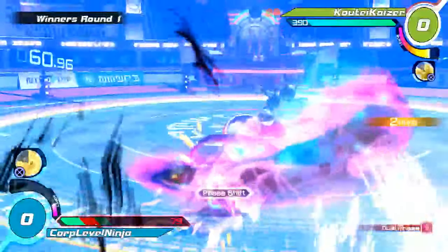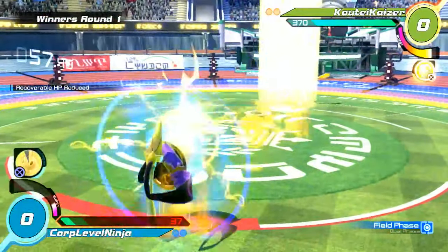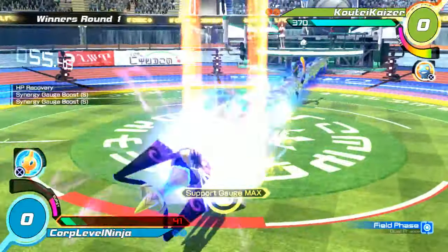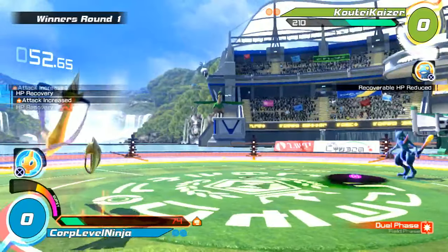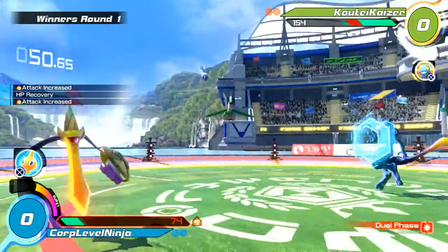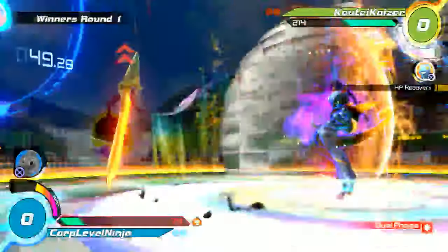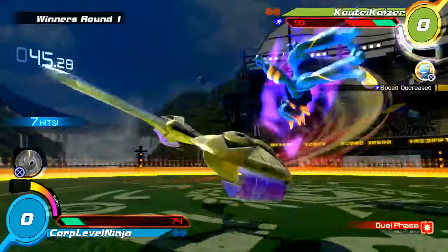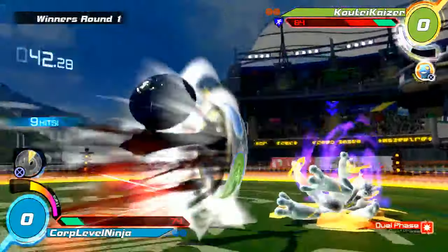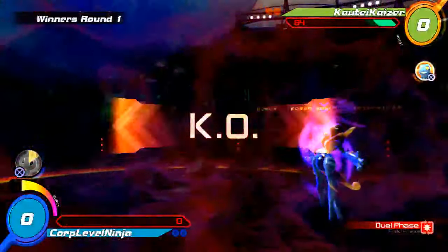That was a bad spot. Pex right there not being buffed — definitely needs that buff. Nice Flash Cannon in there. He's getting more of his buffs here, keeping Shadow Mewtwo away. Oh, that chips. Corp's deciding to pop burst here.